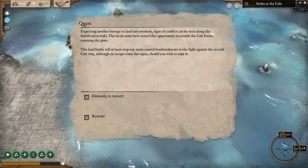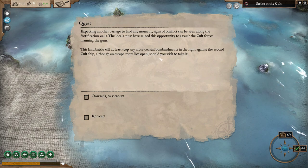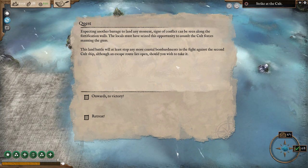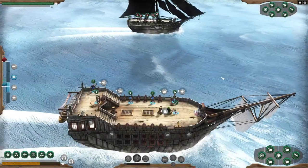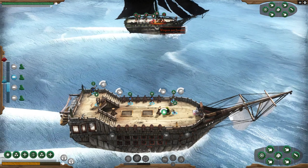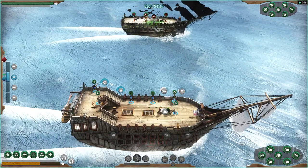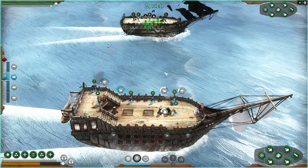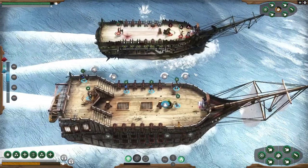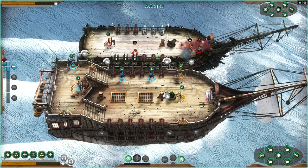Expecting another barrage to land any moment. Signs of conflict can be seen along the fortification walls — the locals must have seized the opportunity to assault the cult forces manning the guns. This land battle will at least stop one more coastal bombardment. Although an escape route lies open, should you wish to take it — onwards to victory! One more. We still got plenty of fight left in us. We're in range — Halifron! Brace. Now we can go across.